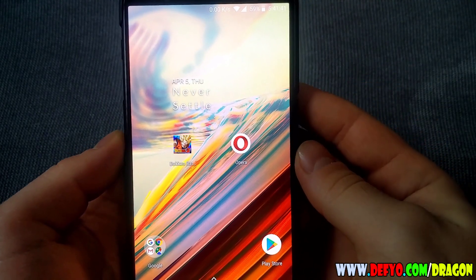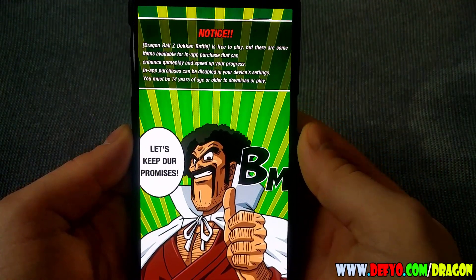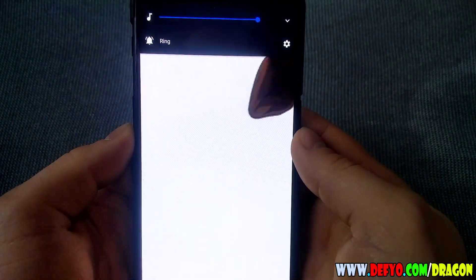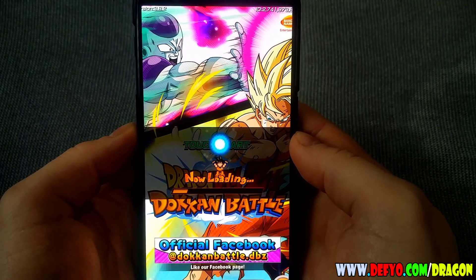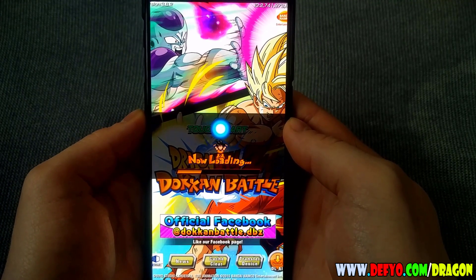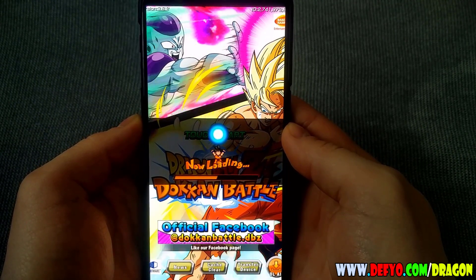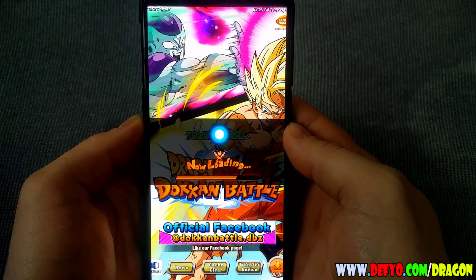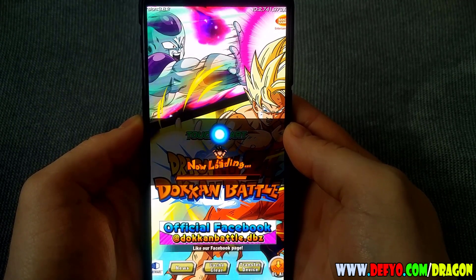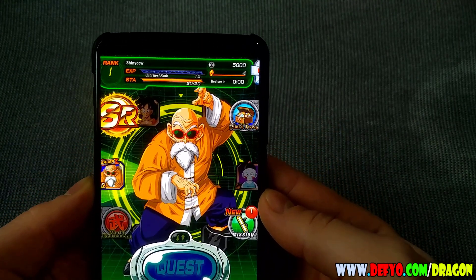What's up guys, in today's video you're gonna see me hacking Dragon Ball Z Dokkan Battle and adding unlimited dragon stones and zeny to my account. But first of all let's enter the game and let's see the amount of dragon stones and zeny that I have now. So as you can see guys I have 5000 zeny and 4 dragon stones.